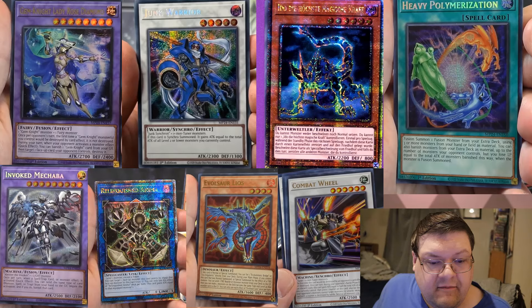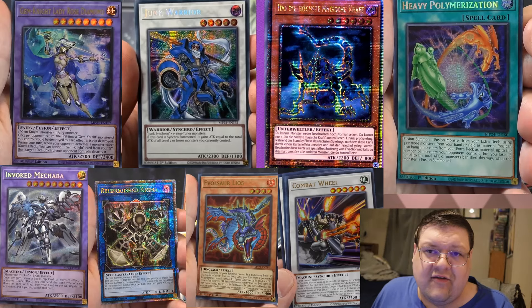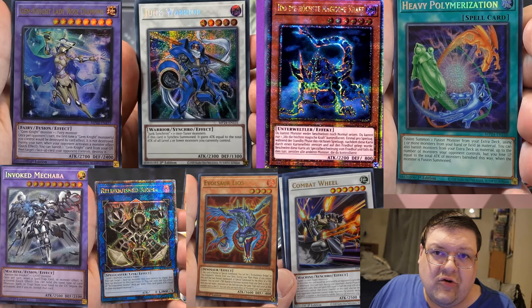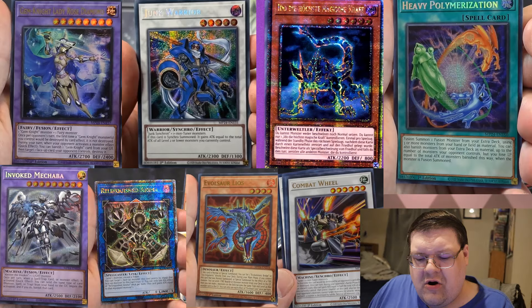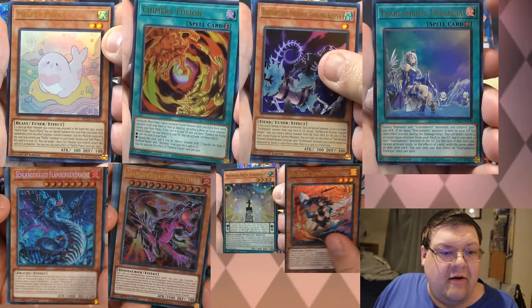Anima looking adorable. Laios — interesting. And why is Combat Wheeler in here? Who asked for Combat Wheeler as an ultra rare? I get you wanted to do some rarity upgrades, but come on, man — why? We also got Melfi, Prinny.